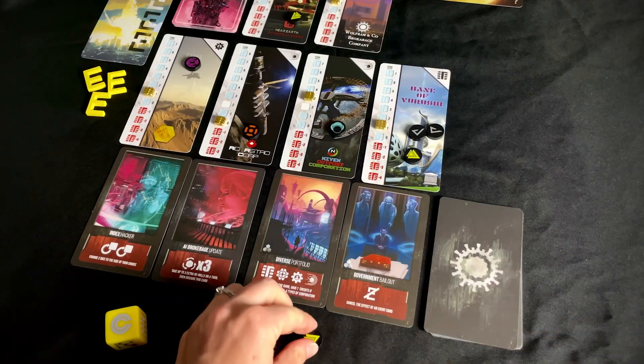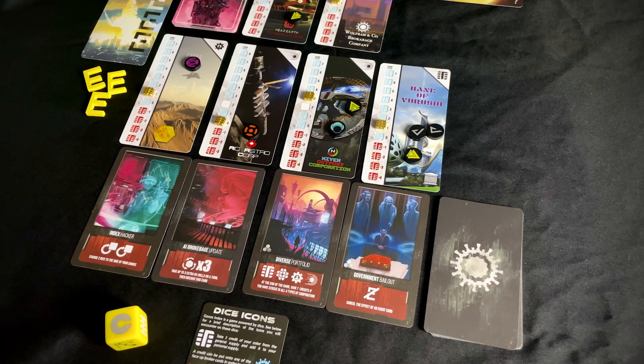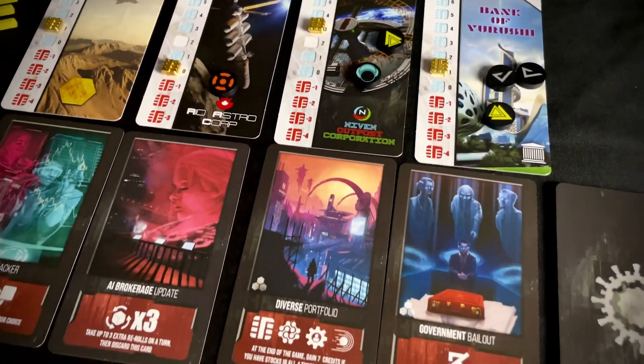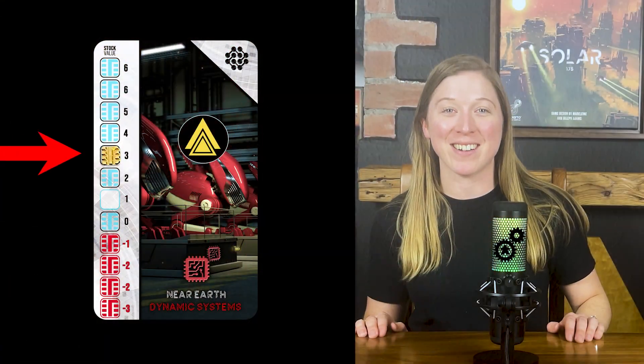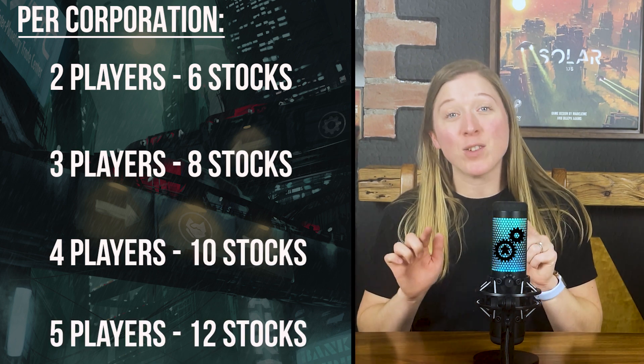Place a stock: take one credit from your personal supply and place it on any corporation. This credit is now worth the equivalent amount as indicated by the value marker on that corporation card. If you don't have any credits in your personal supply, then you cannot perform this action. Bear in mind that there is a maximum number of credits permitted on each corporation card from all players, which is based on player count.